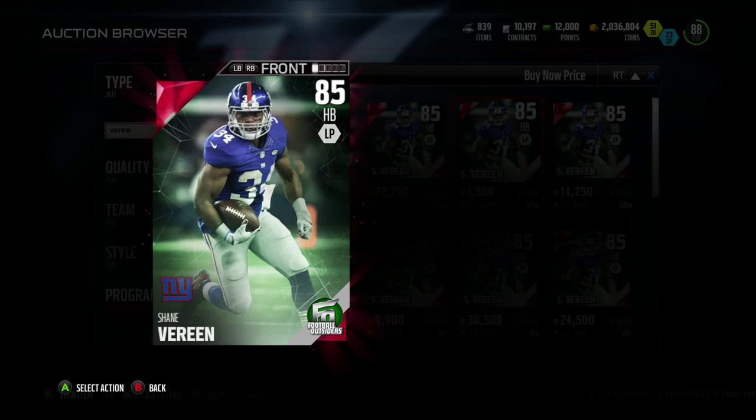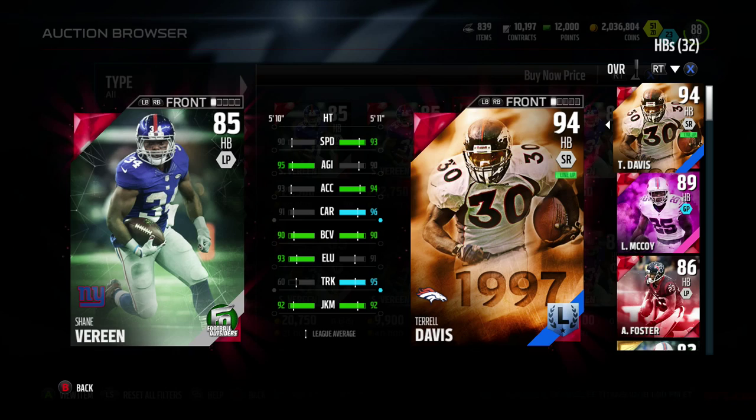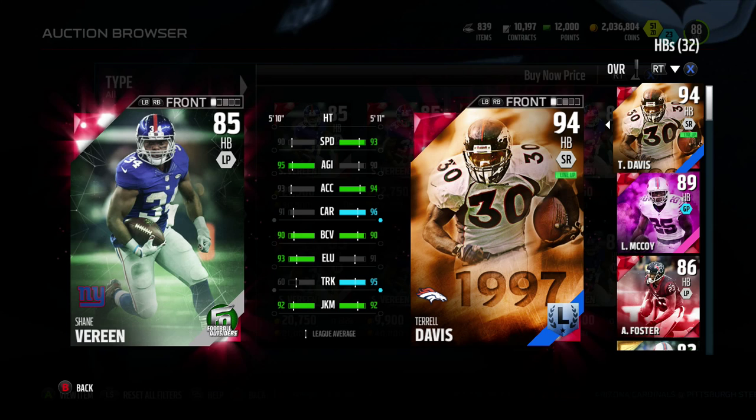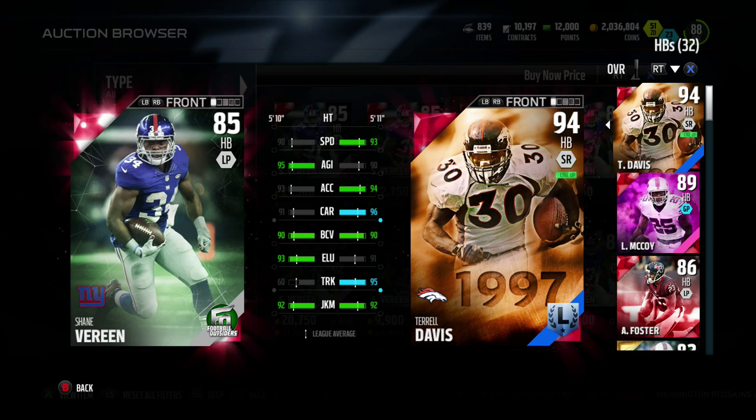The last one — and this is the one I want to get — is Shane Vereen. He's a really good receiving back with crazy catching stats: 91 catch, 90 speed, 93 elusiveness, and 92 juke move. He's almost as good as Terrell Davis, though obviously Davis has him in speed, carrying, and acceleration. He's a solid 85 overall. I throw to my halfbacks a lot, so I definitely want to use him as my number two, third-down back just for better catching.